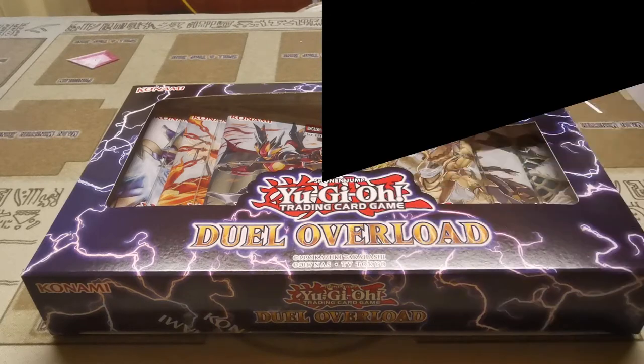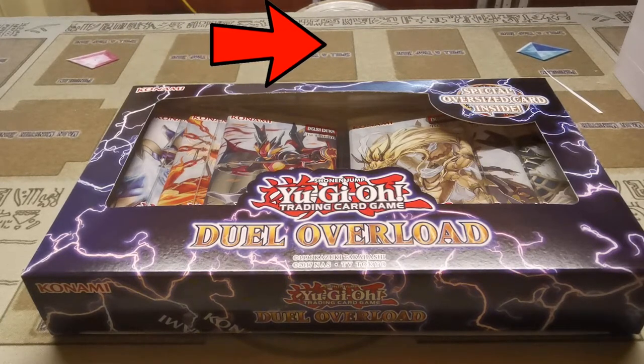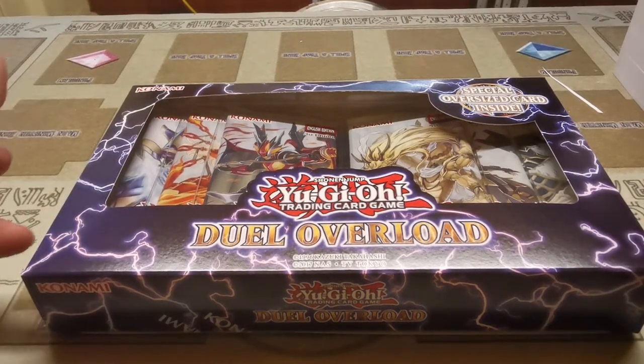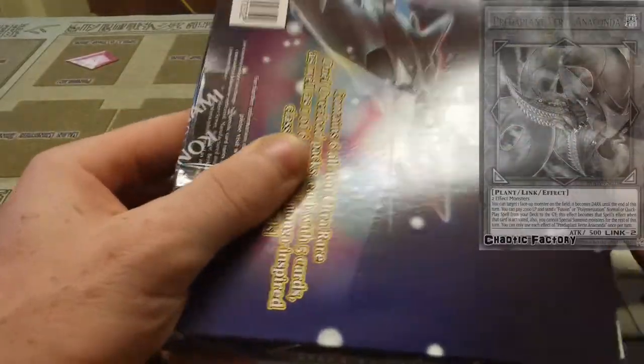Three openings down and another one on the way. Another pack of Dual Overload to see if we can finally get our hands on that Verte Anaconda. I have a feeling this could be the last Dual Overload opening for a little while if we don't pull it. I do have a bunch of other stuff on the way. Again, $58 for the Dual Overload, meaning we have $2 left over for next week for that big purchase I'm looking to pick up later. Let's get into this opening and see if that Anaconda is somewhere in this box.